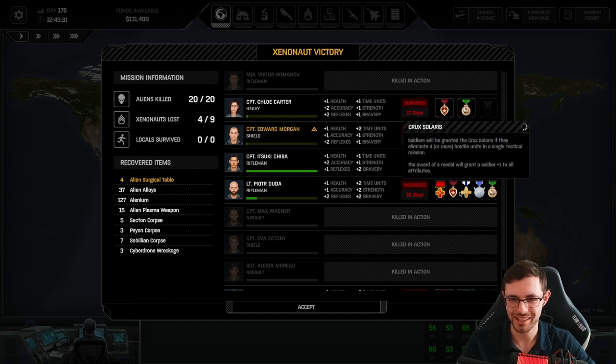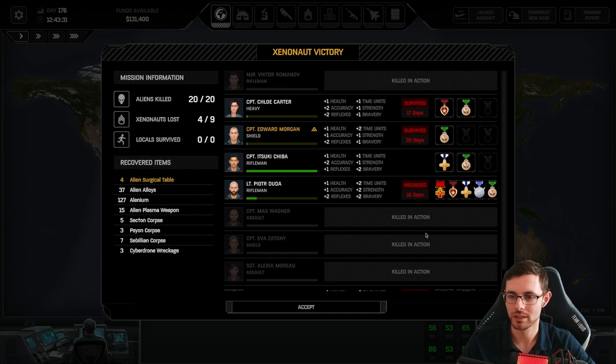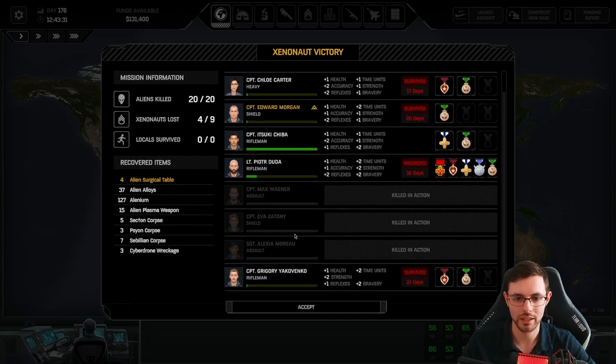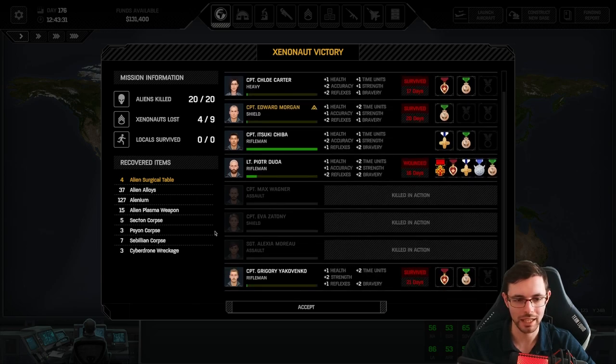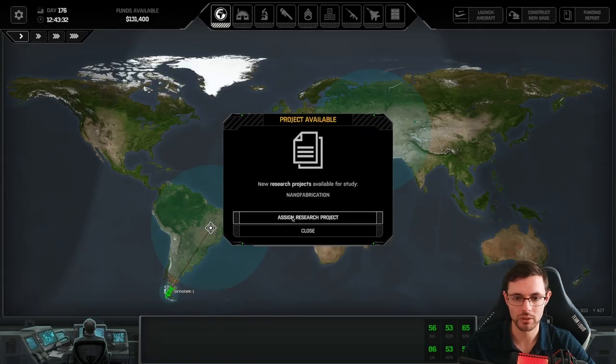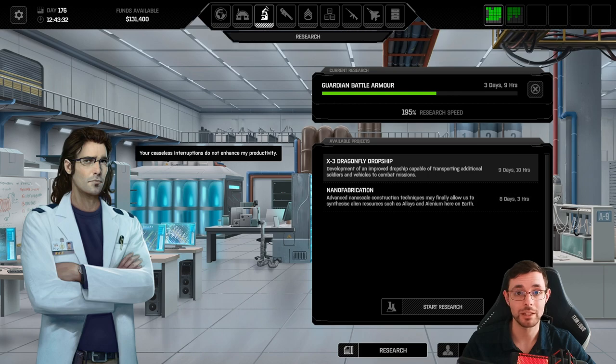What I don't remember is if our medical facility was upgraded before this mission happened — that may have been smart. Killed in action, killed in action — we had one, two, three survivors: Grigory, Chloe, and Edward. Edward survived! And then Piotr — oh my gosh, Piotr. How did you survive and get all five? Award for Valor, Gallantry Citation, Crux Solaris, Crimson Heart, and a Golden Star — goodness gracious, that's amazing. Let us mourn the losses of Victor Romanov, Max Wagner, Ava Zetoni, and Alexia Moreau. Three survived — we cannot complain at all.